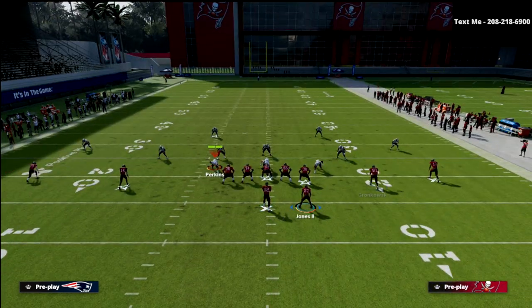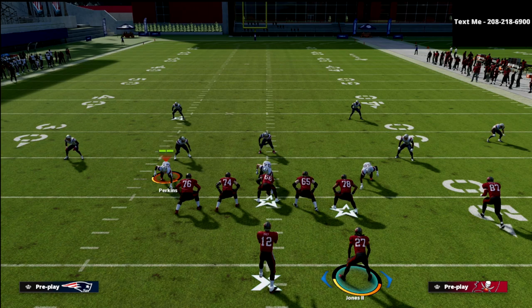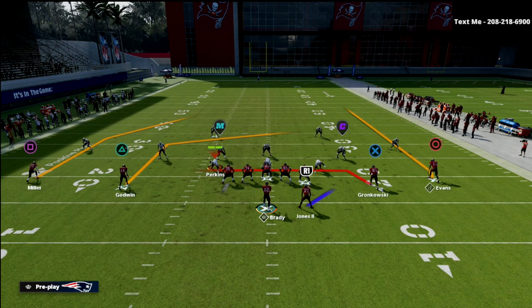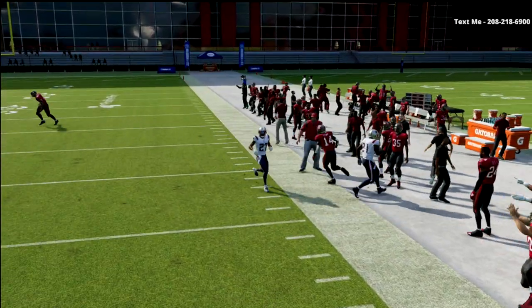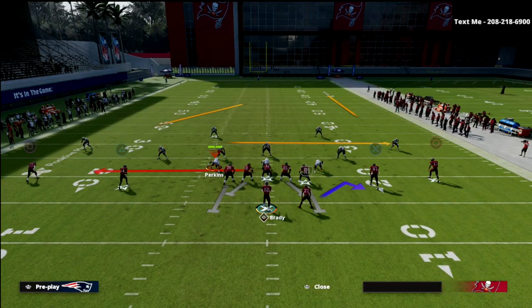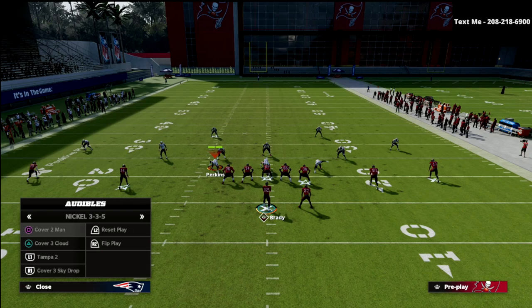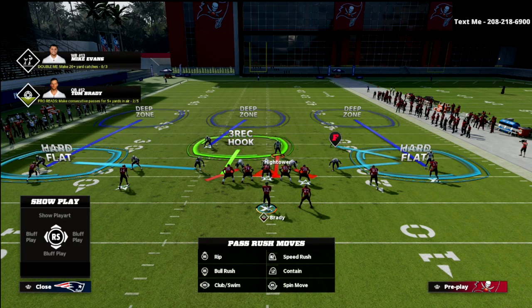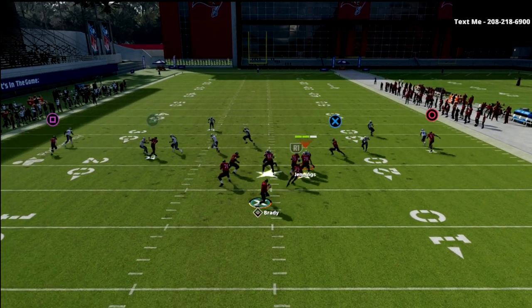The best way to do that is you could use a crossing route or a post route. My favorite is the post route. So we're going to put Godwin on a post. Now, if they guess wrong — if they go down — you're going to see I have a lot more space over the middle to hit this route in multiple different directions. The slot post actually practically plays out as mainly a deeper dig route, and that's why I like to use it in this situation. They're going to have to user the post, and here they user the post.